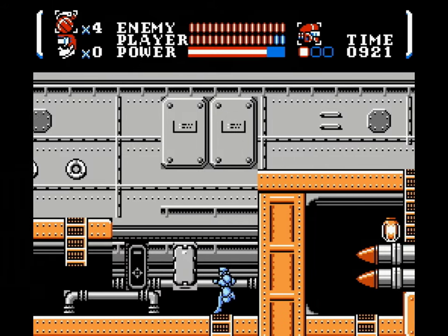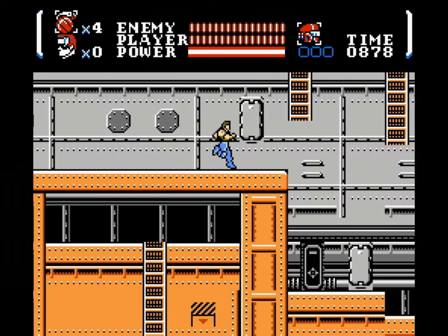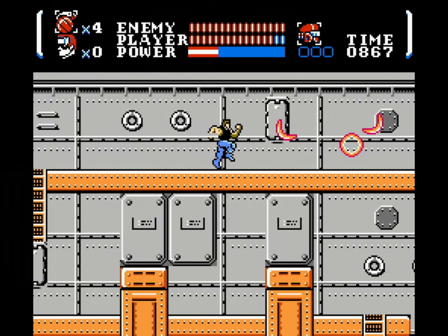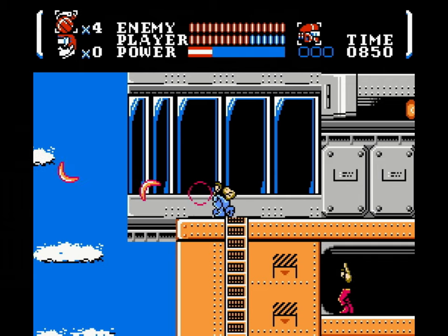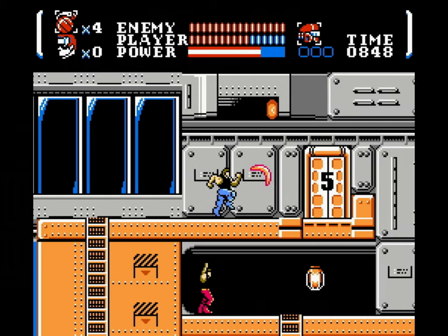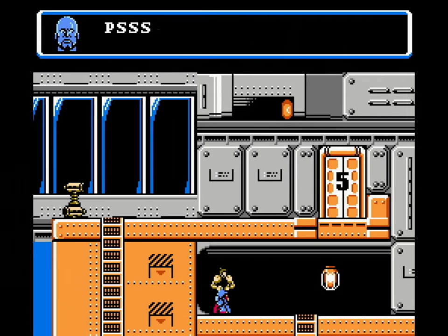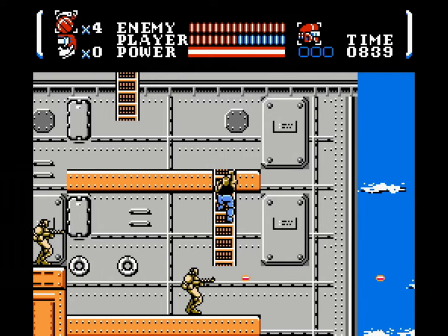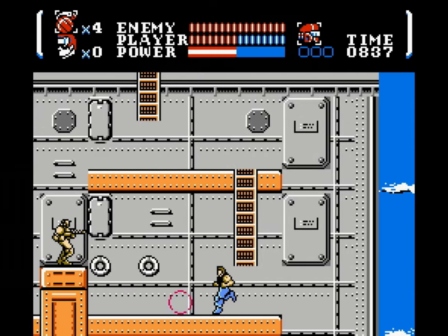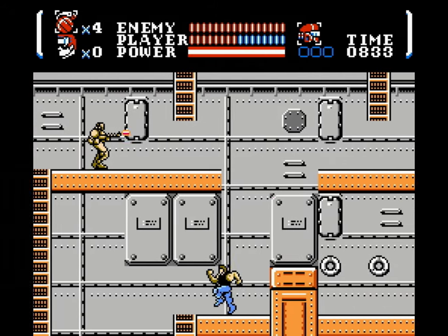Climb down this ladder, take out the soldiers, and go up the next ladder. Then take the next ladder up — there'll be a ton of soldiers on your way. Let this thing fire three times, wipe it out, and you'll reach the door to the boss you don't have the ID card for yet. Thankfully your contact is right down here. Unfortunately though, you can't get back up, so you'll have to go down here and do some serious backtracking — because that ladder back up is also unreachable.